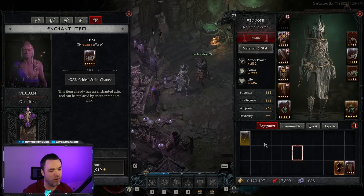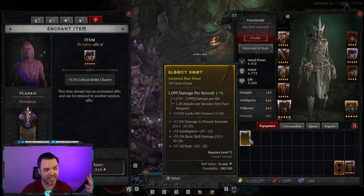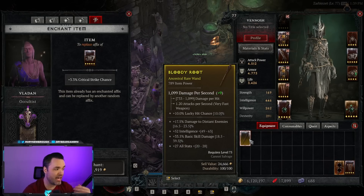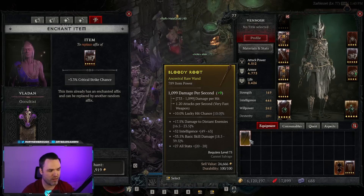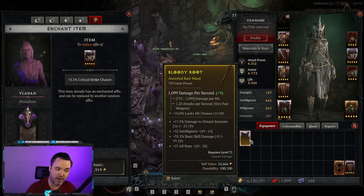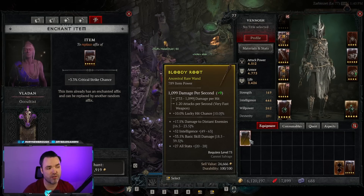So when you ask how to know if a dropped yellow item is worth keeping: figure out what stats are good for your build, figure out what stats can appear on that item type, and check whether it has at least n-1 good stats — meaning two or three stats are great and only one is bad, which you can re-roll. That's a good item. Also check item power and whether it's the right tier — Ancestral for tier 4, Sacred for tier 3. Look at the overall item power and the stats together to decide if they're good or bad.